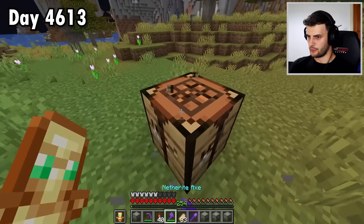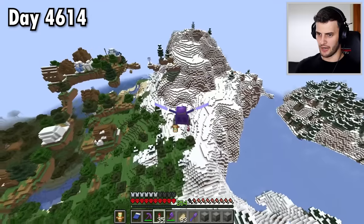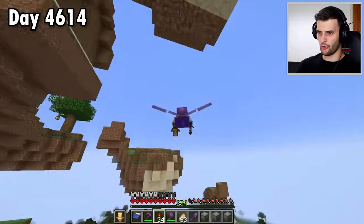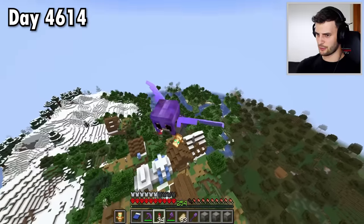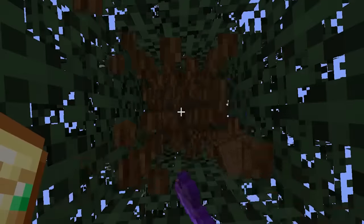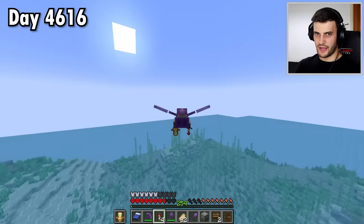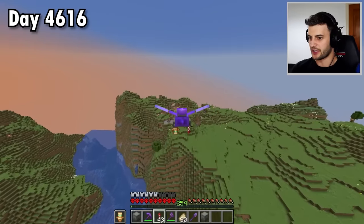With all of those I've got 42 items. And whilst I'm at it, I might as well get the other three types of wood. What the heck have I just found in my world? It's literally a village on floating islands — I didn't even know anything like this was ever possible. It looks amazing. Anyway, I still need to get spruce, dark oak, and jungle. With all of these I've got 84 items.